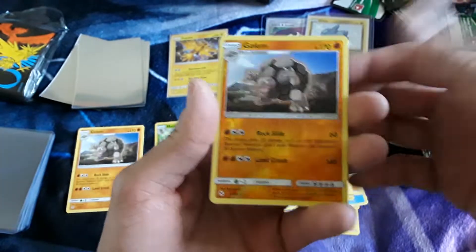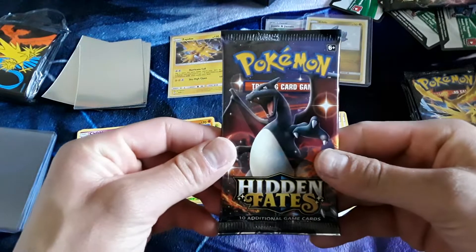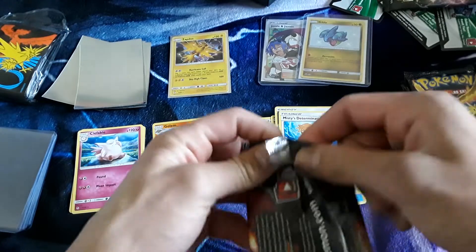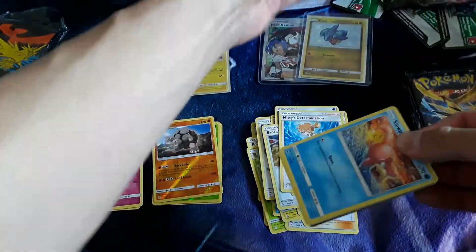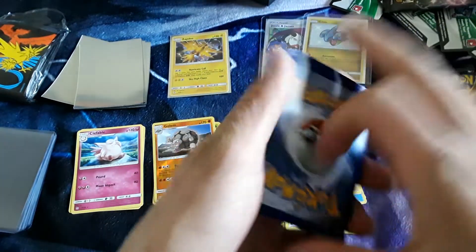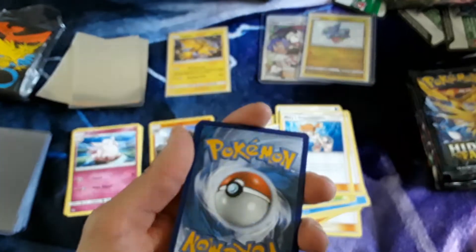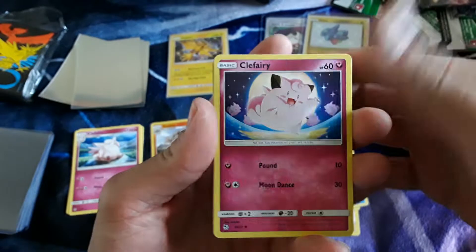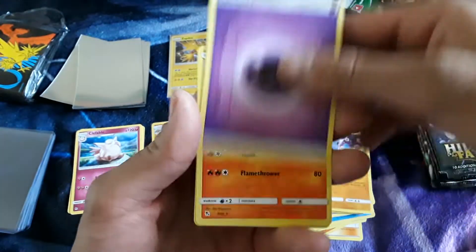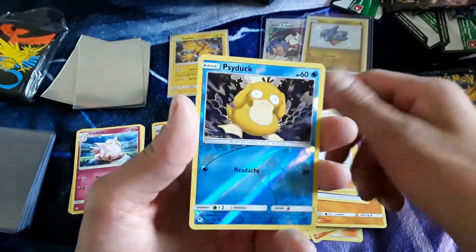We got Misty's Determination, a reverse Golem — we need the reverse Graveler — and a Clefable. Shiny Charizard pack art first one treated us really well with that Jesse and James hit. This is the halfway point — pack number five looks like a normal pack. We've got Slowpoke, Clefairy, Koffing, Voltorb, Cubone, Psychic Energy, Charmeleon, Chansey, Brock's Grit, Psyduck reverse, and a Kangaskhan regular rare.